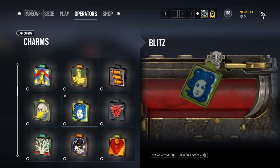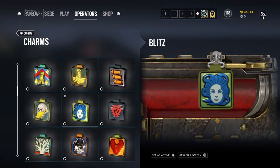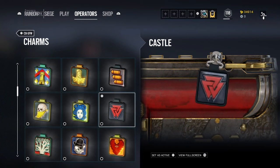One of my favorites is Blitz. This charm is basically Medusa — a character from Greek mythology who has snakes for hair, and anyone who looks at her is turned to stone. Make the connection yet? Blitz flashes you so you can't see anything. It's a subtle connection and I love it. When you equip this on his shield it's just right there, you can't miss it.